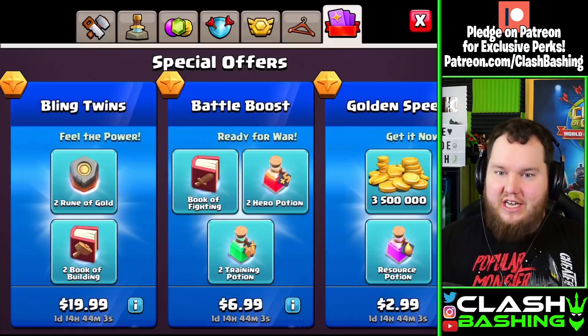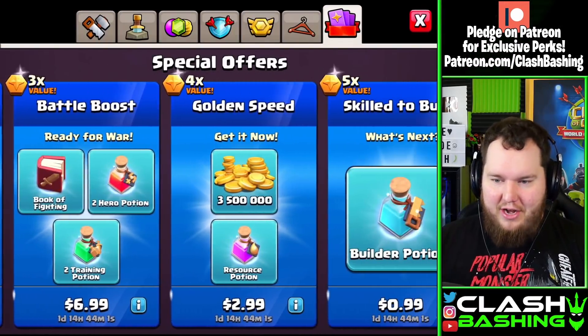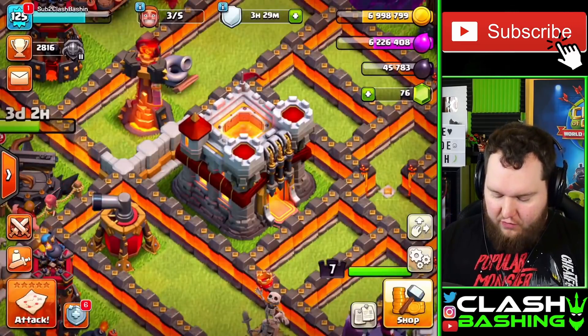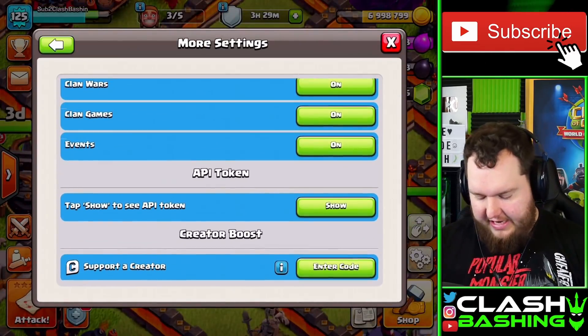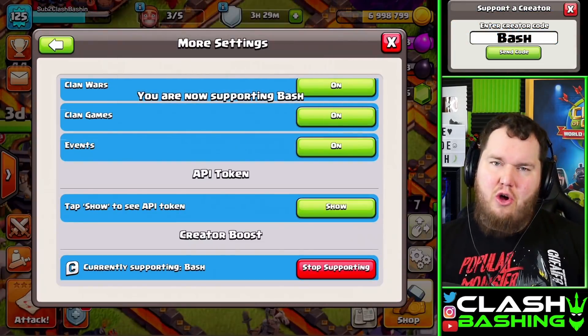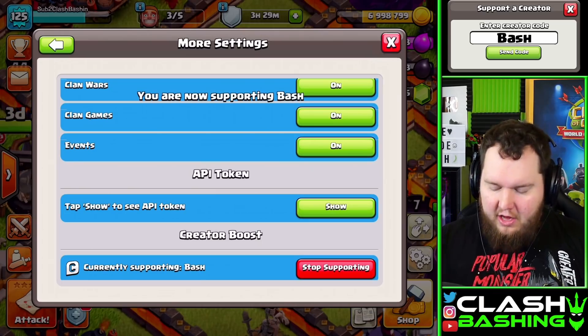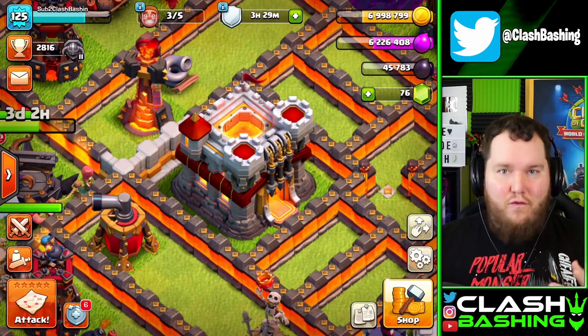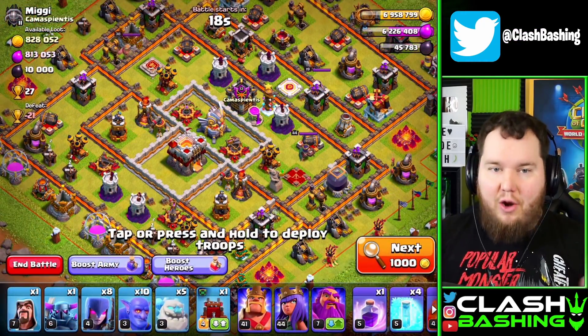I noticed there are some new packs in the shop. Let me know in the comments if you guys want me to buy these new packs on the Fix That Rush. Of course, I would go to my settings, more settings, and enter Code Bash if you are planning on buying those. Please consider using Code Bash — I appreciate it a ton. I feel like we want to buy those for the Fix That Rush account.